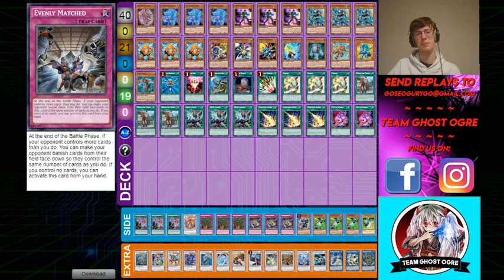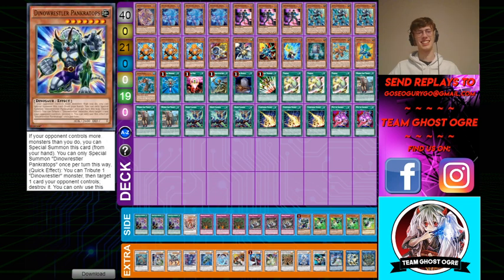Next three are Evenly Matched. Same kind of theory as Lightning Storm — it's just good against X and Y deck. Against Adamancipator you just keep in the Storms and put this in. I bet Anti-Magic Evenly feels good. Stonks. Pankratops is kind of like your blind side-in, like a lot of people just scoop whenever you do your combo. So you can just put this in — you've got Storm already and Evenly, but I just like those cards that you can blindside in.